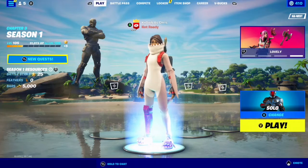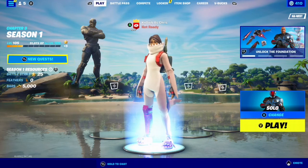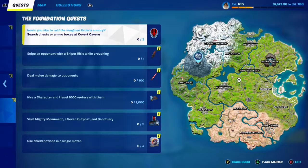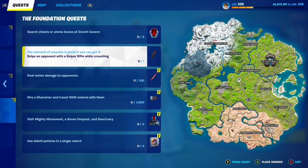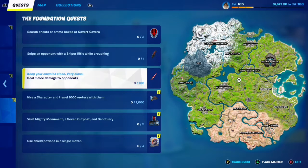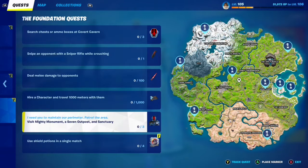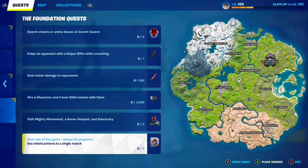Welcome back to another Fortnite video guide. The Foundation is finally here, so let's take a look at the quests we need to unlock the Foundation, aka The Rock. We have to search chests or ammo boxes at Covert Cavern, snipe an opponent with a sniper rifle while crouching, deal melee damage to opponents, hire a character, travel a thousand meters with them, visit Mighty Monument, Seven Outpost, and Sanctuary, and use shield potions in a single match.